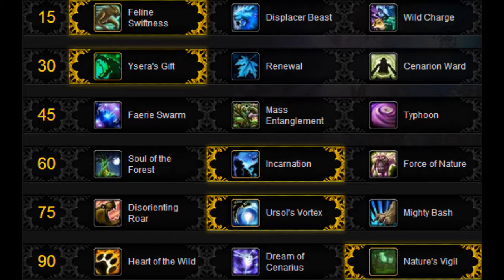At level 30, Ysera's Gift is really good due to its passive nature - it just heals, you don't have to do anything. Unless you're doing some crazy soaking tactic, Ysera's Gift will win on this fight. It's really good in Phase 1 and Phase 2.